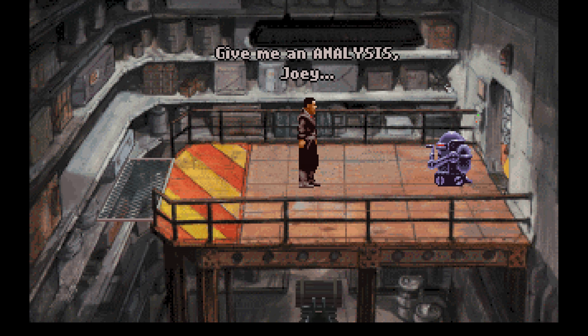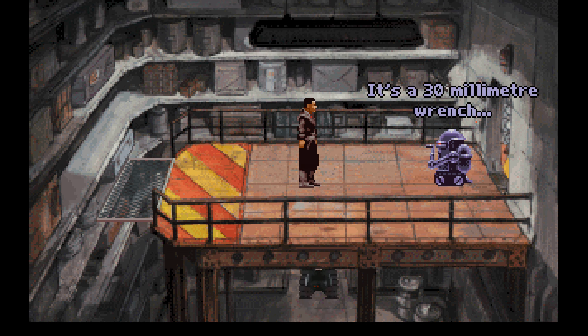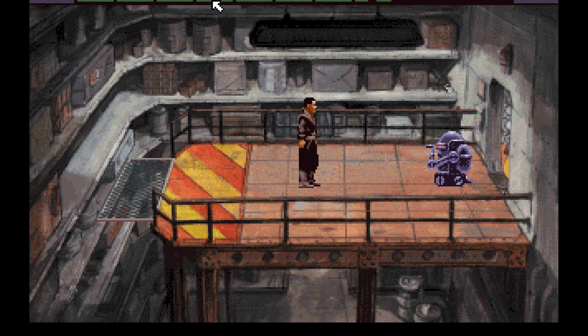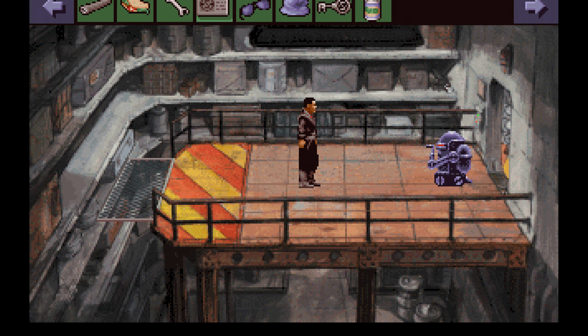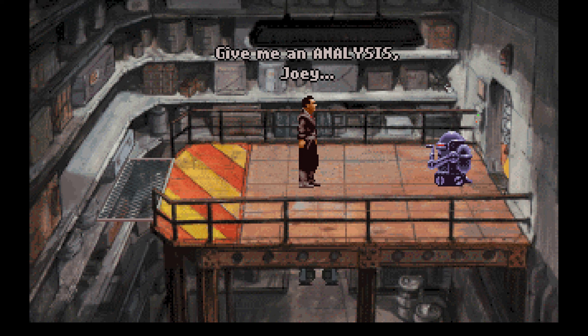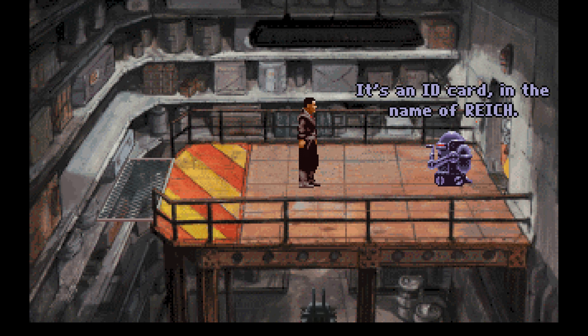Give me an analysis, Joey. It's a 30 millimeter wrench. Yeah, some of them are pretty straightforward with what the description is. Give me an analysis, Joey. It's an ID card in the name of Reich. You'd better keep that, Foster. That'll be important someday.